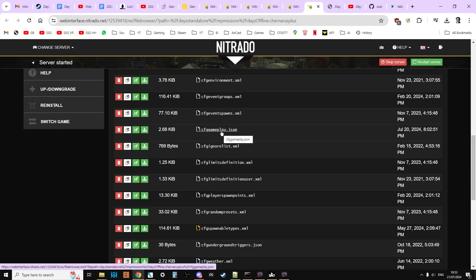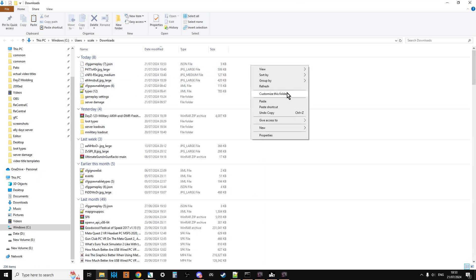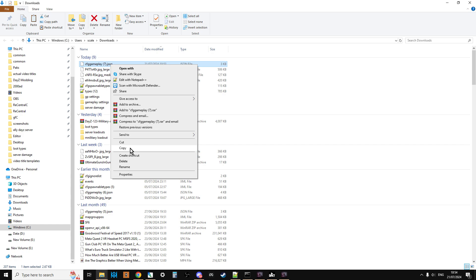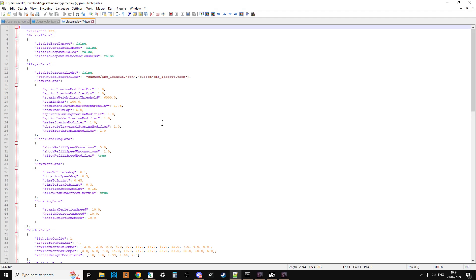If it was Livonia you'd click that one. Scroll down and we're after cfggameplay.json — there it is. We're going to download this to our local computer. It'll go to the downloads folder. Create a new folder called 'gameplay settings' and paste it in there. This is essentially our vanilla file.